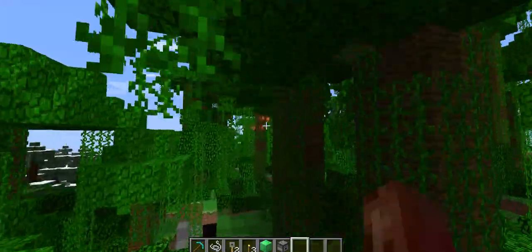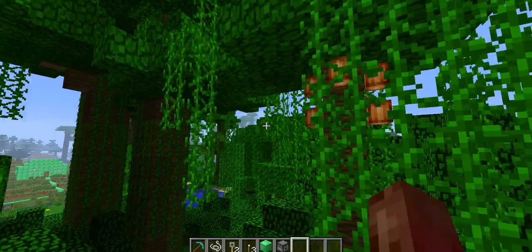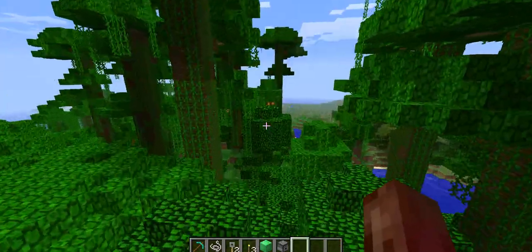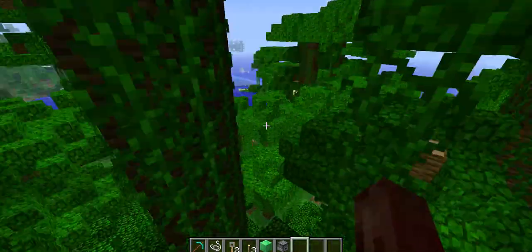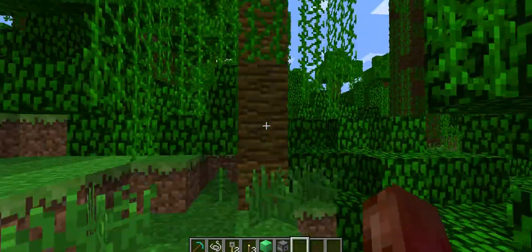This is what the cocoa beans will look like — kind of look like coconuts, like that, right here also. Down here I think I saw, yeah.